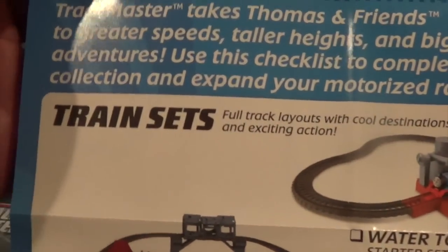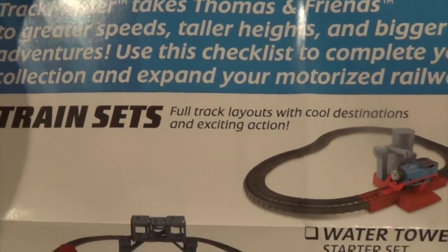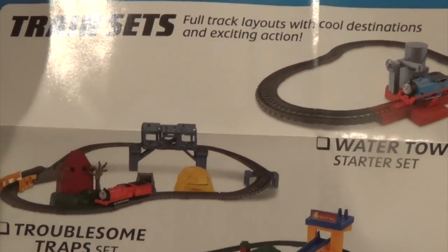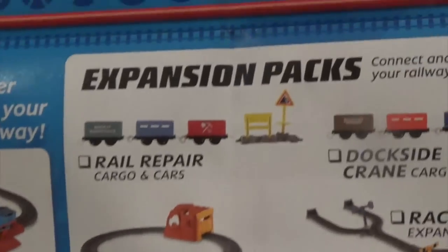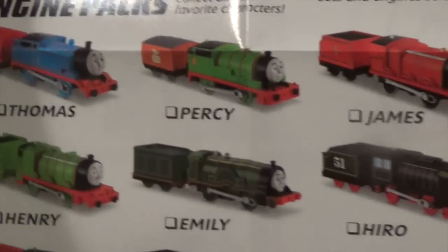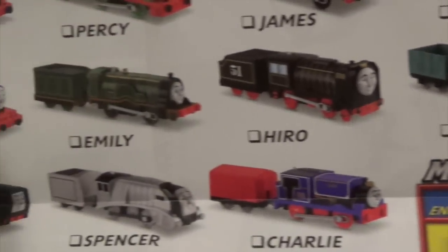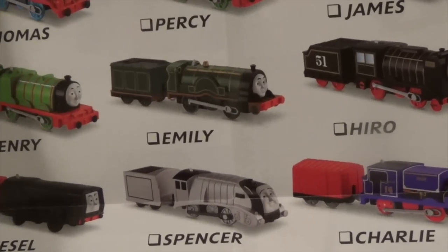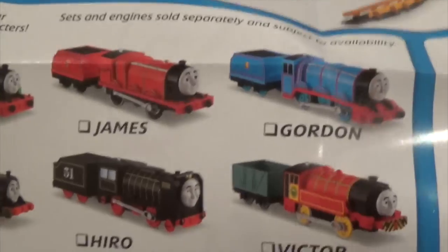Let's look at this first. It says, 'All Aboard!' They talk about train sets and expansion packs. It says, 'Take it to greater speeds, taller heights, and bigger adventures. Use the checklist to complete your collection and expand your motorized railway.' They've got train sets and expansion packs. Then they've got Greatest Moments packs, and engines — Thomas, Percy, James, Gordon, Victor, Hero, Emily, Henry. They left off Edward again. And Diesel 10 too.